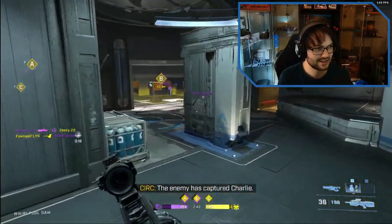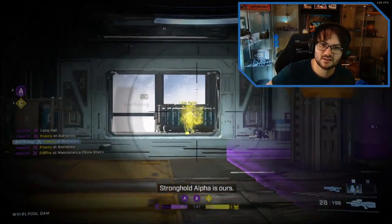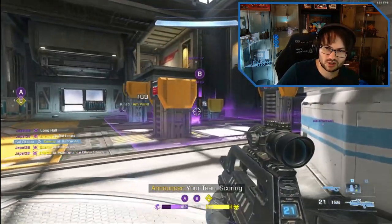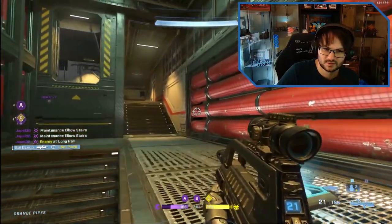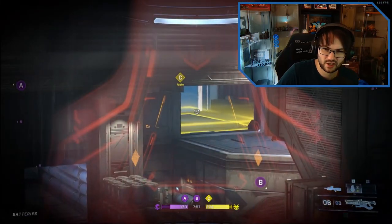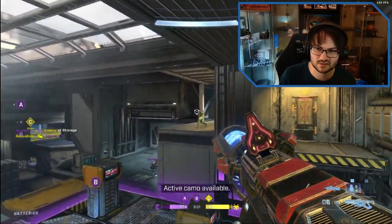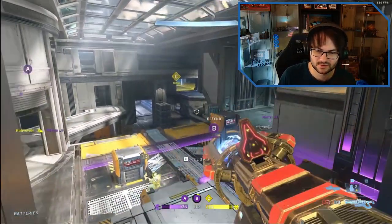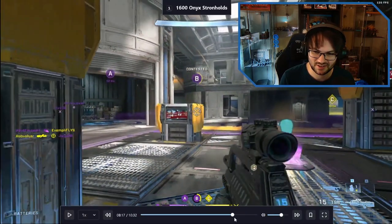We're getting a stranglehold now - we need to push around to gold, get gold control. Move quick, we know someone's just gone up to gold. I like this position waiting for them to spawn in C - the player has good awareness of spawn locations.